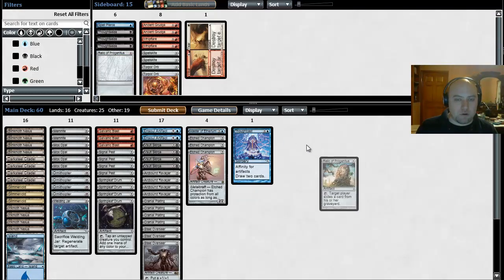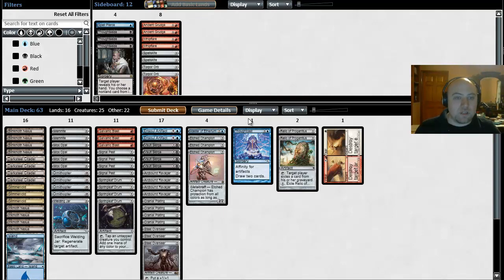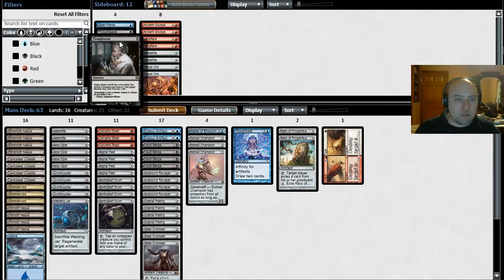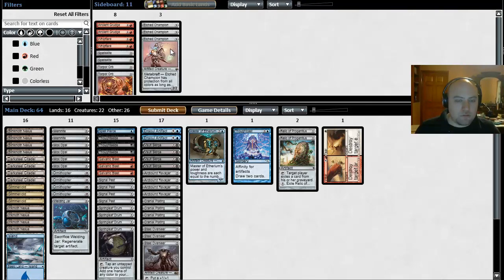We're playing against Storm, so I want Relic or Grafdigger's Cage — good against their graveyard. I want Thoughtseize. Thoughtseize could destroy Pyromancer's Ascension. I don't want Spellskite or Torpor Orb. I do want Thoughtseize and Spell Pierce. What do I not want? Etched Champion — we don't want Etched Champion, it's just too slow.